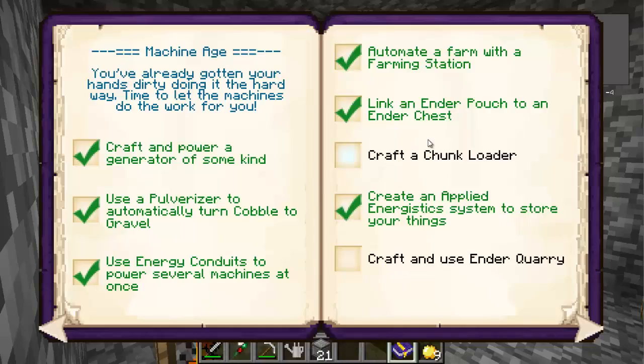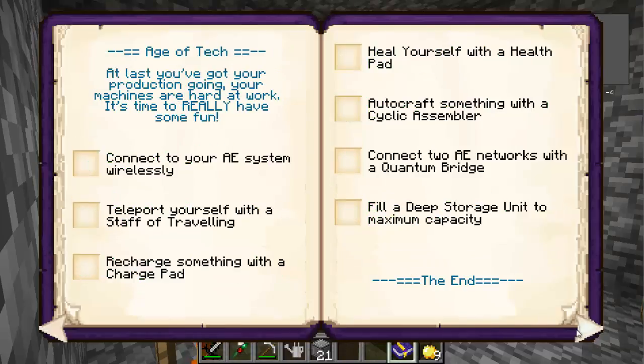What are we going to do today? We are going to finish two achievements, and they're not going to be easy. Well — craft a chunk loader, easy, no problem. Craft and use an ender quarry: using it is easy, but crafting the ender quarry is going to be a pain. And all the steps we've got to use to get this baby running efficiently.